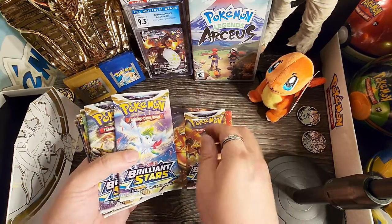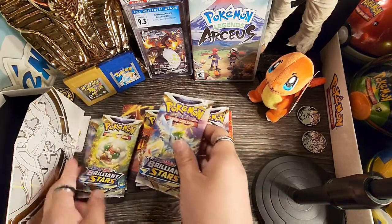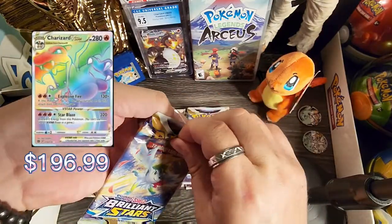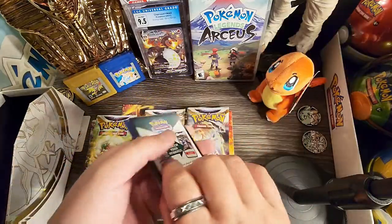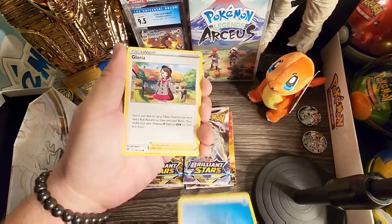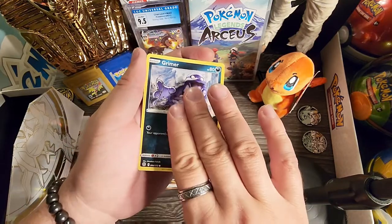All right guys, let's do the Charizard and Arceus packs at the end, so we'll just leave those there. Let's start with a Shaman booster pack of Brilliant Stars in hopes of pulling that rainbow rare Charizard or any of the Arceus cards. There's the code card for you guys. From the back we have a water energy and a water energy to kick things off, my trainer card, and then a trainer — Gastly, Grimer.